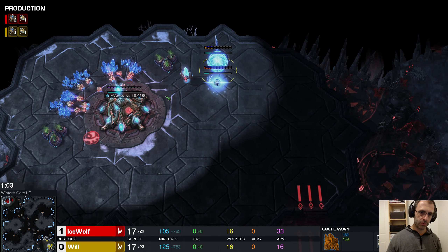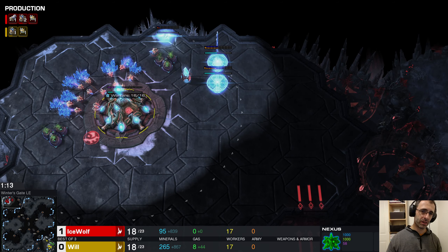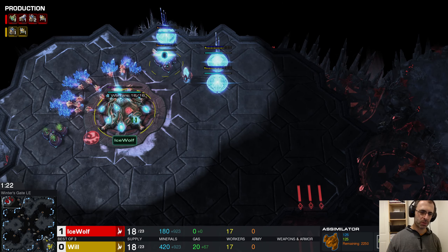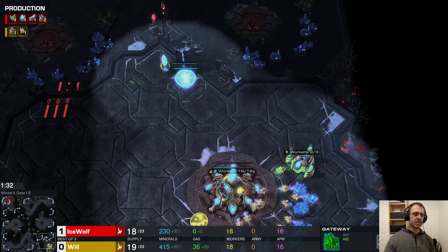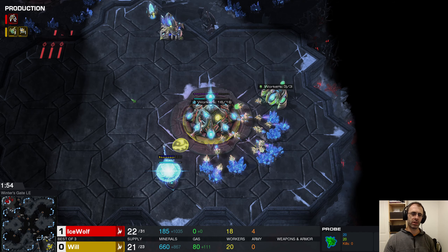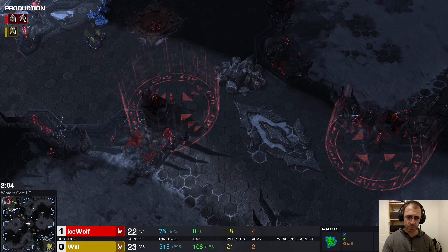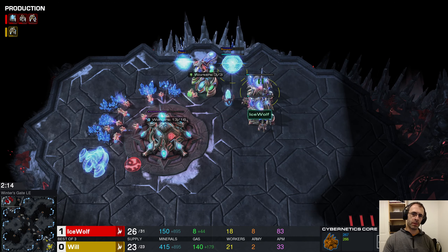Alright, so it's game two — Ice Wolf versus Will. Game one, I don't really want to talk about it, it was pretty heinous. Anyway, Ice Wolf is one-zero up and is in the top left of Winter's Gate. Will is in the bottom right. Winter's Gate is a much more normal map, so arguably it could take even longer for them to actually attack each other this time.